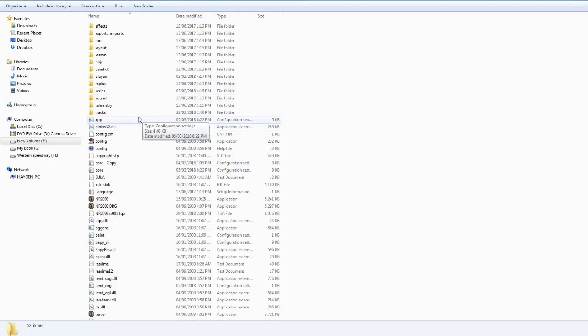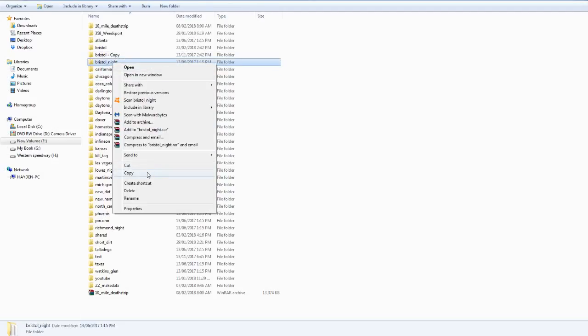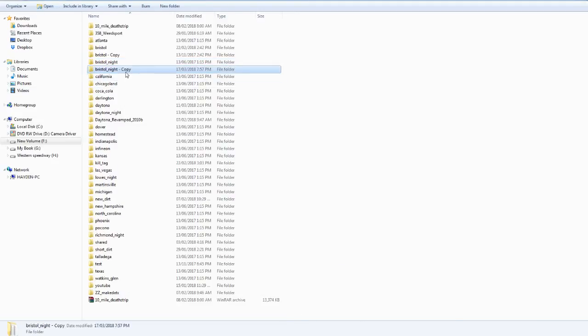So we're going to go into our NR2003 folder, then Tracks, and we're going to pick a track that we want to make into a dirt track. What we'll do here is take Bristol Knight, make a copy of it, and rename it.